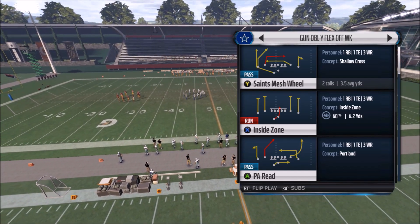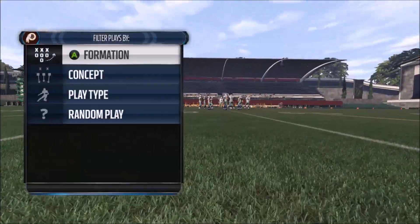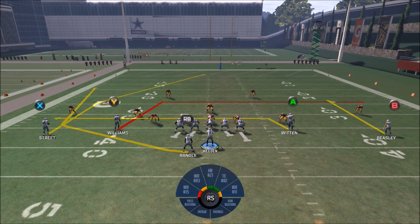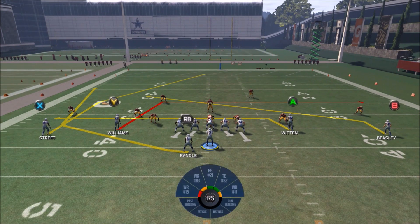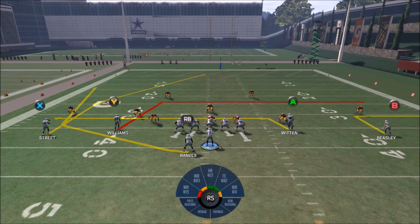The first play we're going to come to the line with is the Saints Mesh Wheel. This is an absolutely great play — a nice quick hitch option, a nice skinny post, and kind of a crossing concept over the middle. It's not really a mesh concept since nobody's rubbing, but it's a nice crossing concept. Then we have our right receiver, which you can do whatever you want with — slant, streak, out, or smoke screen.